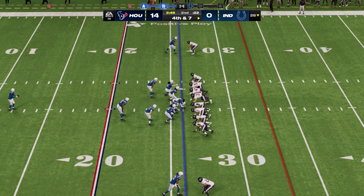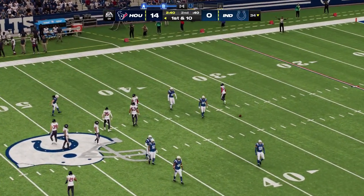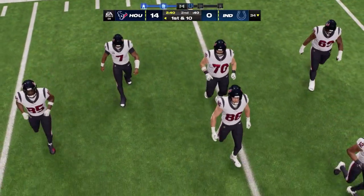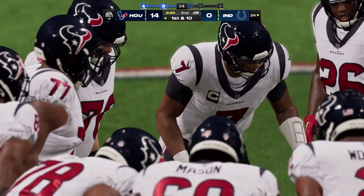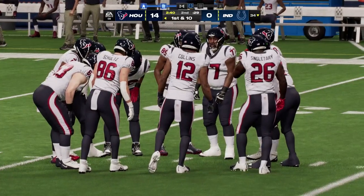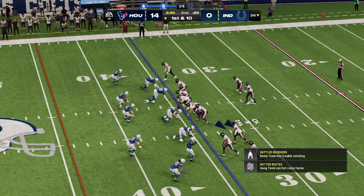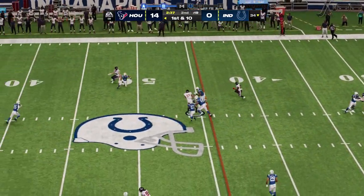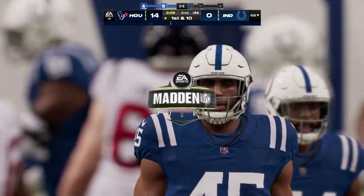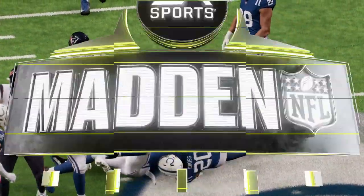On fourth down, the Colts will call on Sanchez for the punt. A fair catch called for and made just inside the 35 yard line — 36 yards on the punt. The Texans will take over with first and ten. CJ Stroud — five for five last drive with a touchdown pass as well. Receivers running really solid routes. The body types of the receivers are usually different and the ways they get open are different too — some use power, some use head fakes and subtle moves, some use pure speed. A 14-yard gain as they look to improve that 14-point lead.